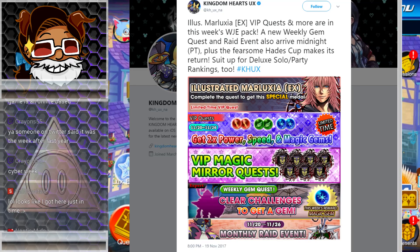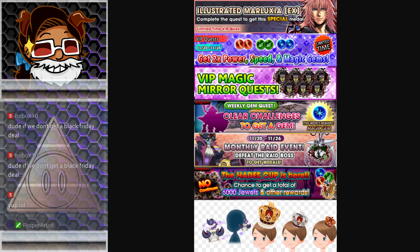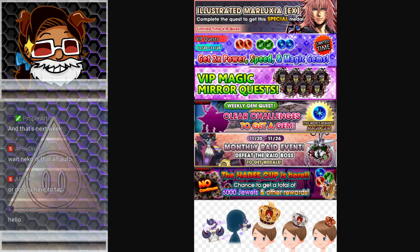When we click on it, this is what we see. So it's the second part of the Illustrated Marluxia EX. No extra 1400 jewels though. We get the Speed Magic Gem, VIP Magic Mirror Quests, and a weekly gem quest which is going to be a magic one. We also get a monthly raid event with a very interesting looking metal.